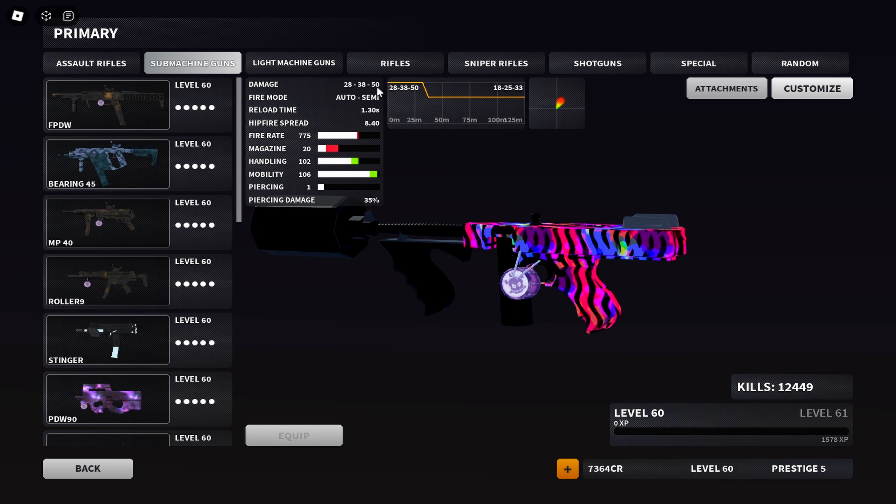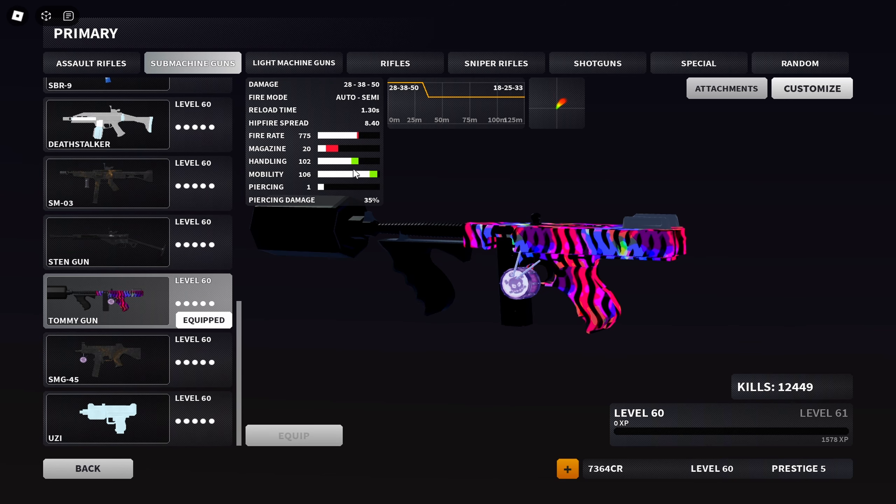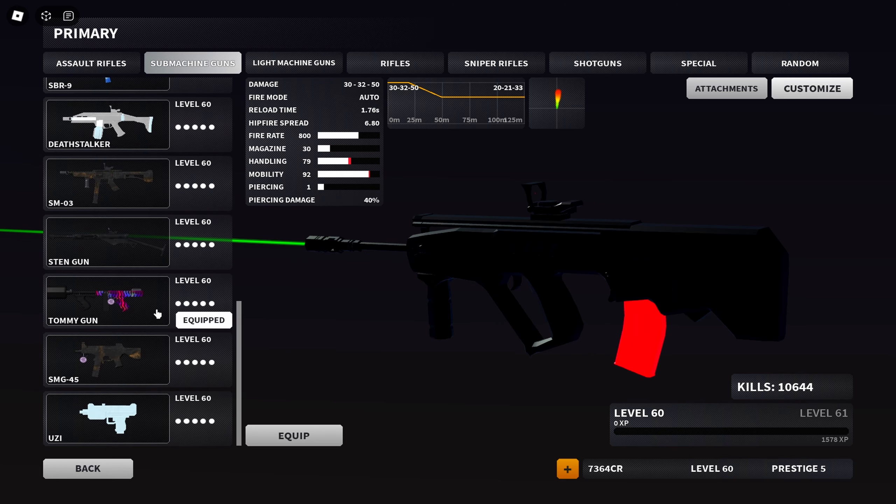Look at this: 50 damage headshot, 106 mobility, and almost 800 fire rate. Let's go to the TAR here - it has TAR fire rate, TAR headshot damage, and more mobility. More handling, more range than the TAR as well.